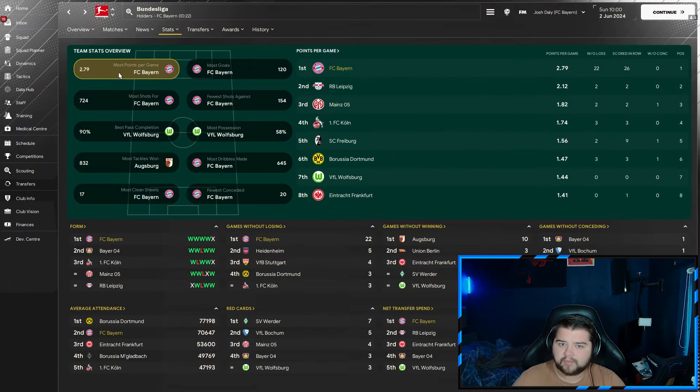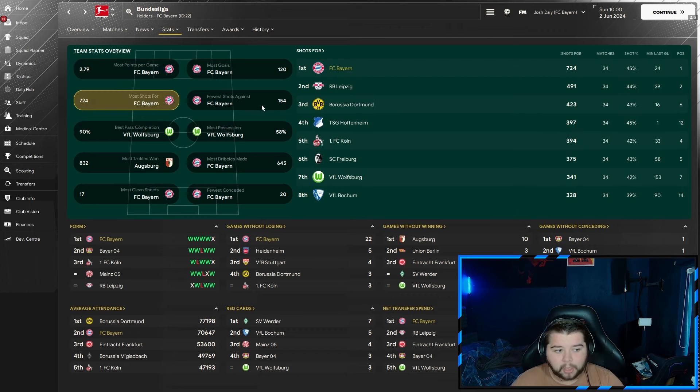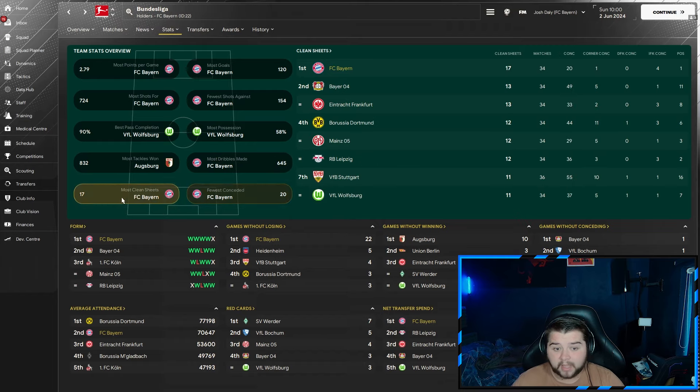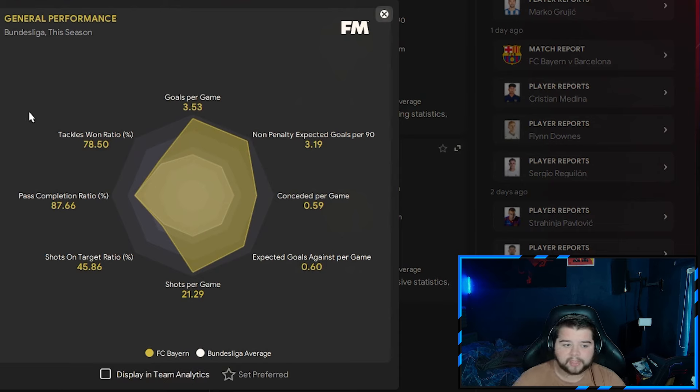Stats-wise, we feature in the same categories as Manchester United. Most points at 2.79 per game. Most goals, very convincingly over RB Leipzig. Most shots, fewest shots against. Possession at 56% — you can expect between 54 and 57% in your season. Most dribbles at 645. Defensively, absolutely clear of everyone. Data Hub: 3.5 goals per game, 0.59 conceded — the best defensive record — over 21 shots every single game, a pass completion of 87.66%, and even the tackle win ratio sitting quite high despite the two red cards.